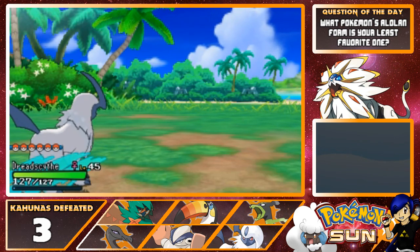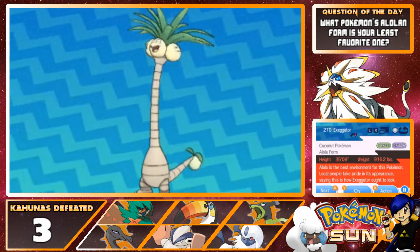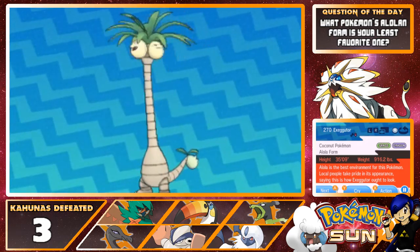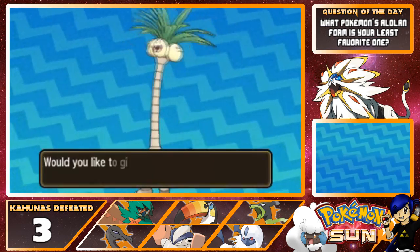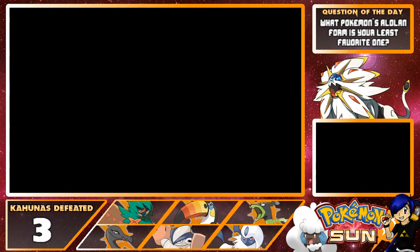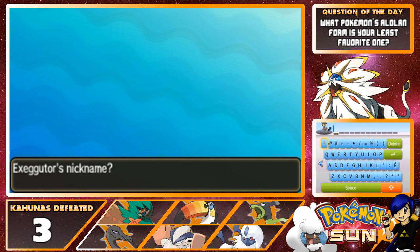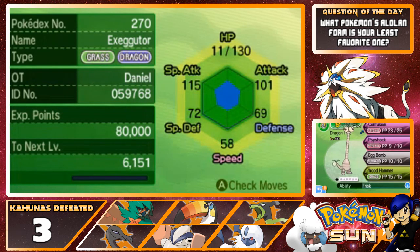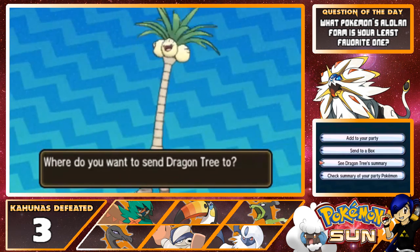Wachitanker is level 47 — nice. "Exeggutor, the coconut Pokemon, Alola form. Alola is the best environment for this Pokemon. Local people take pride in its appearance, saying this is how Exeggutor ought to look." We'll give it a nickname. We're not going to add it to the team, so let's call it Dragon Tree. Let's look at its summary real quick — Confusion, Psyshock, Egg Bomb, and Wood Hammer. It's got the ability Frisk with a hasty nature — it's going to lower its defense in favor of speed. Not great.